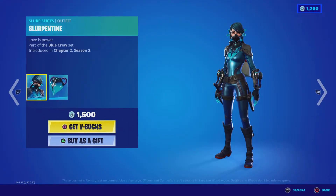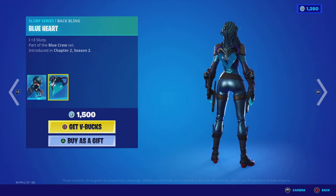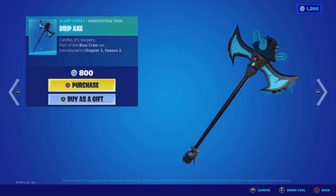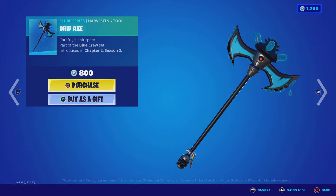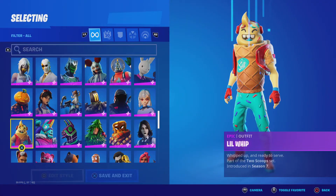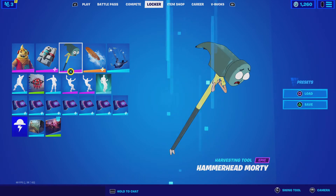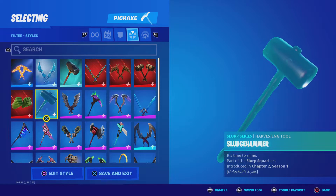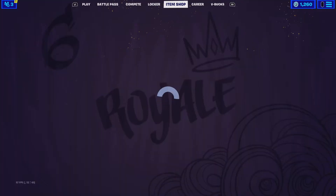We have Slurpentine and Blue Heart with the Drip Axe. Here's the sound — there's a slurp splash effect, kind of like Rubbley's pickaxe but with more slurp coming out. Here's the splash effect for Rubbley's pickaxe — oh, there's actually no splash effect, I thought there was.